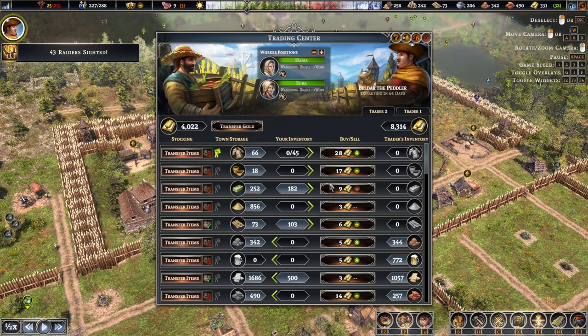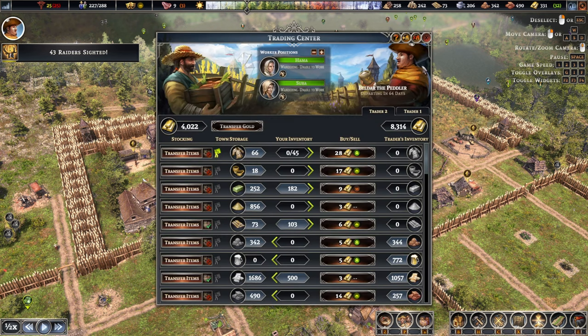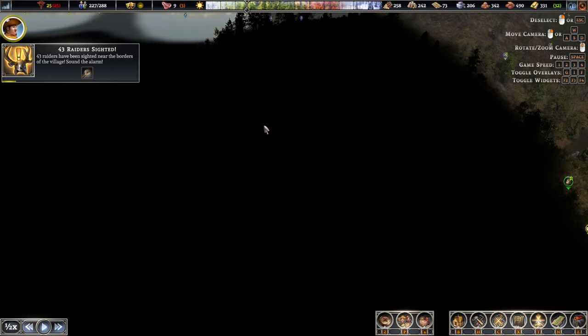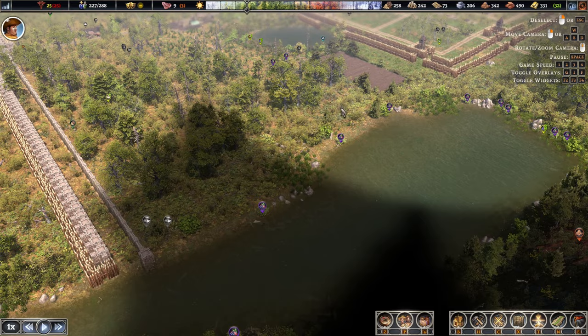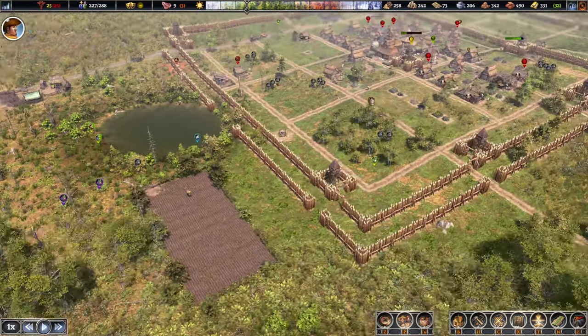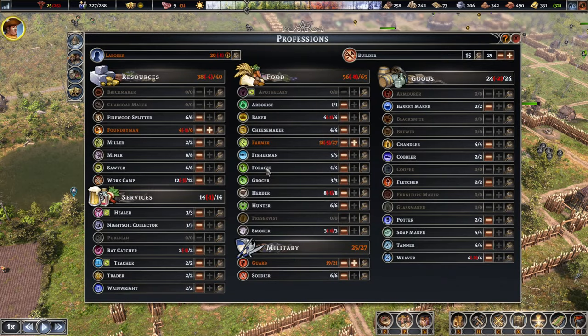Let's pause the game for a second — it seems we do have a bit of a raid happening as well. I guess we could get rid of the soap. Sand — well, we're not doing a lot with you right now. Why don't we sell a little bit — 43 of them. And you're coming from this angle. Well, at least some of them. We are gonna need a few more guards — please man those stations once again.